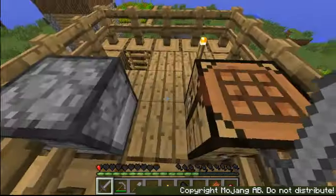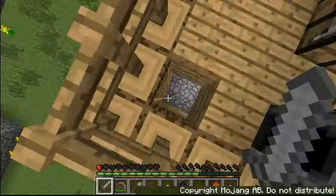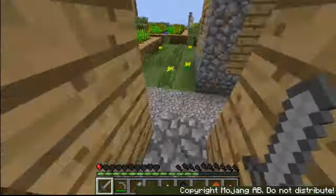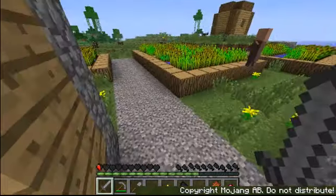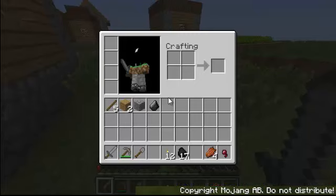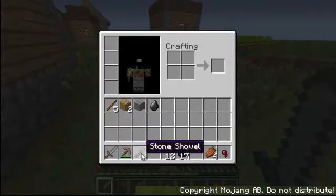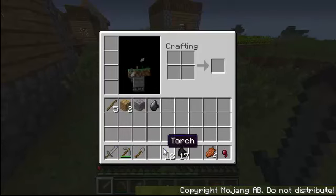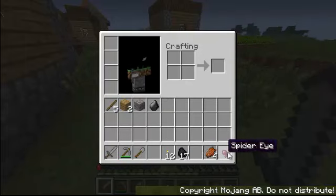Now today, since yesterday was a bit of a chaotic mess, we're gonna try and fix this. As you can see, I have three basic stone tools, five sticks, two wooden planks, a piece of gravel, a flint, twelve torches, seventeen coal, four rotten flesh, and a spider eye.